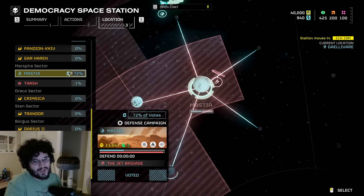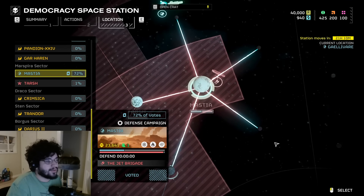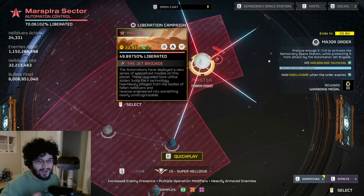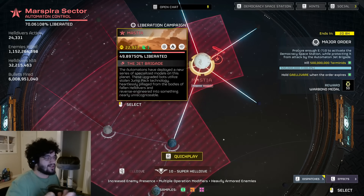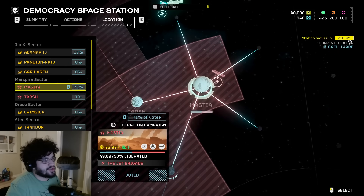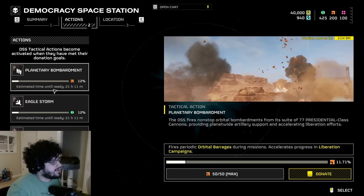I made my first vote wrong because I just voted where the blob was going. Given that the defense on Maschia was active at the start of this video but it's already over, it doesn't make sense to put the DSS there — it's not actually moving for about 21 more hours. The estimated time until actions activate is basically when the DSS moves.